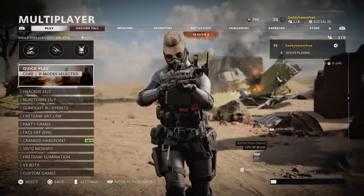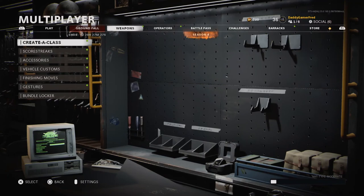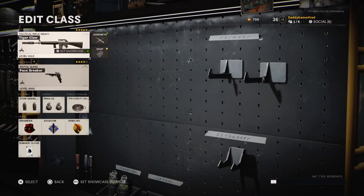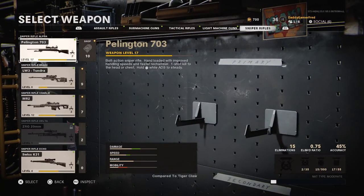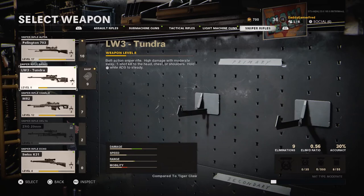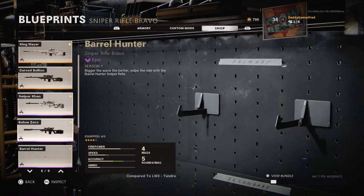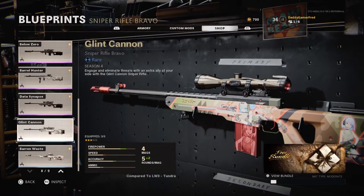What you want to do is jump into multiplayer. Once you're here, go into your weapons tab menu, then go to create a class, then go into a class and go into one of the weapon slots. Select a sniper rifle on the top, go to the Tundra weapon, and then go to the shop icon.